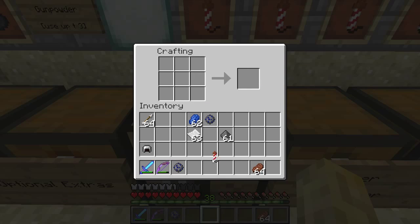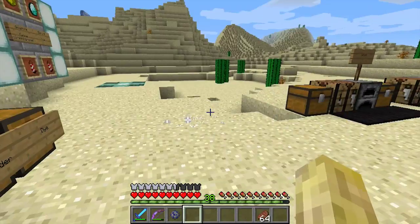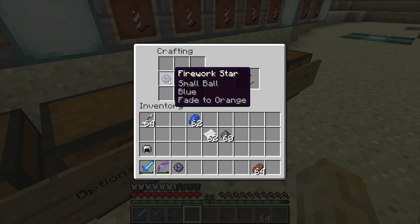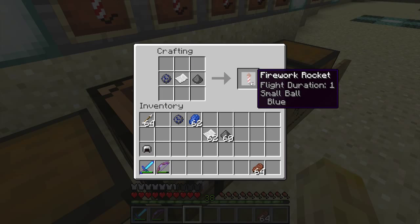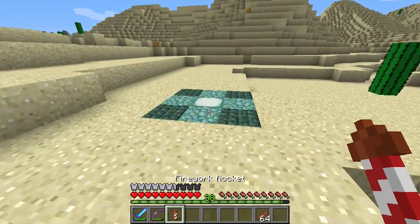Let's show you how to make a rocket first. You need paper and gunpowder — there you go, a rocket. Now that one has no fireworks star so it's an empty rocket, it does nothing. So we add paper, gunpowder, and our fireworks star — the small ball blue — to make our rocket. It shows a flight duration of one, small ball, and blue.